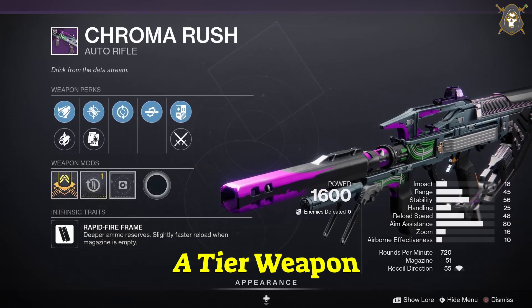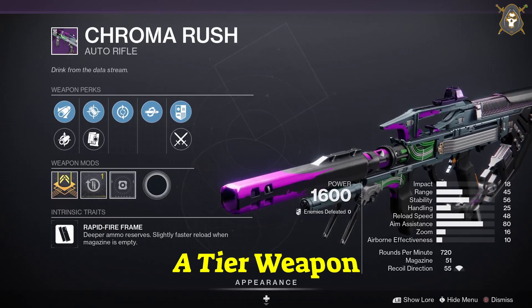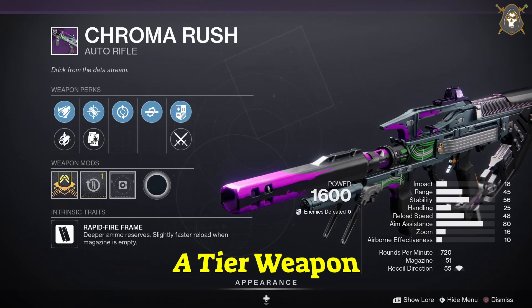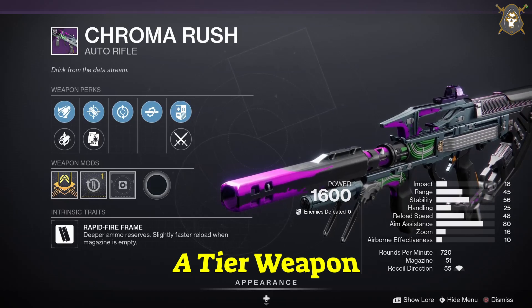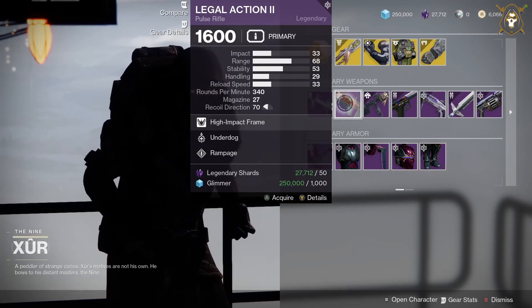For this weapon you want to have Arrowhead Break in your first column, Accurized Rounds in your second column, Subsistence in your third column, and Rampage in your fourth column. And you want to have a Stability masterwork for the weapon. He's got the Legal Action II pulse rifle.